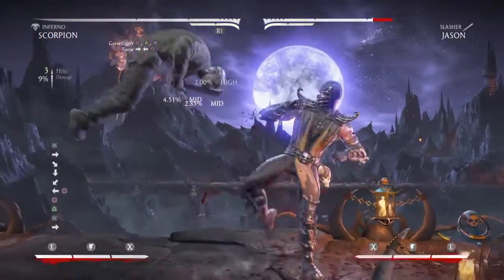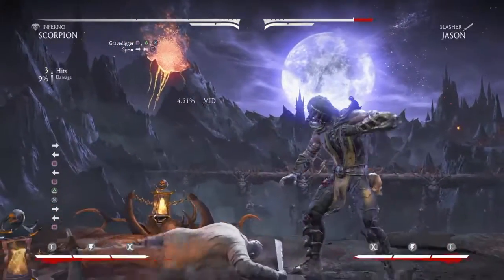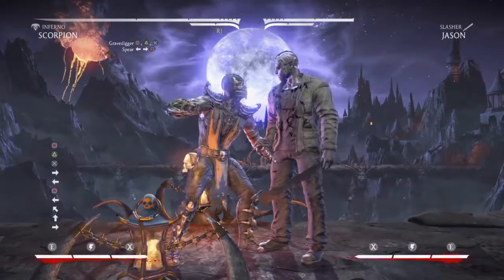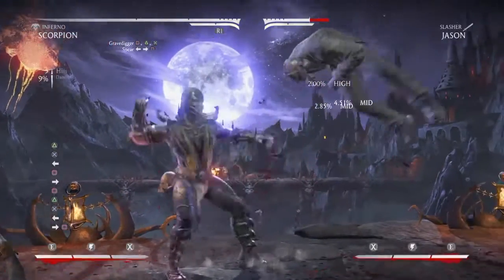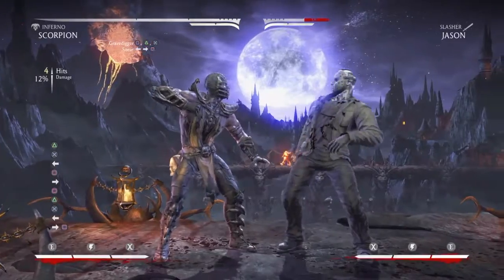Here's the gravedigger combo, which is square, triangle, X. Then I will buffer into Scorpion's famous spear — slow down, it's going to be square, triangle, back X, towards square, into the spear. And I'll finish it with an uppercut because the spear gives you a free hit.